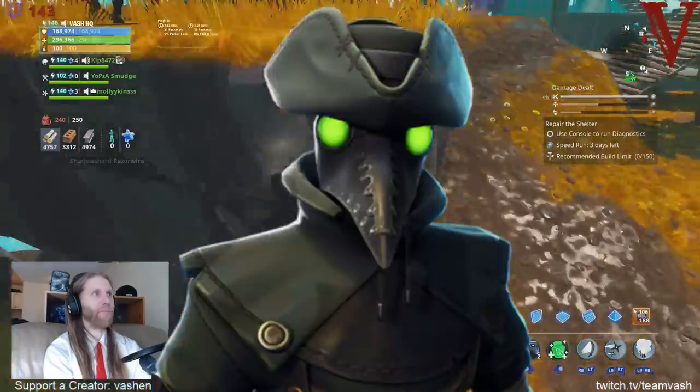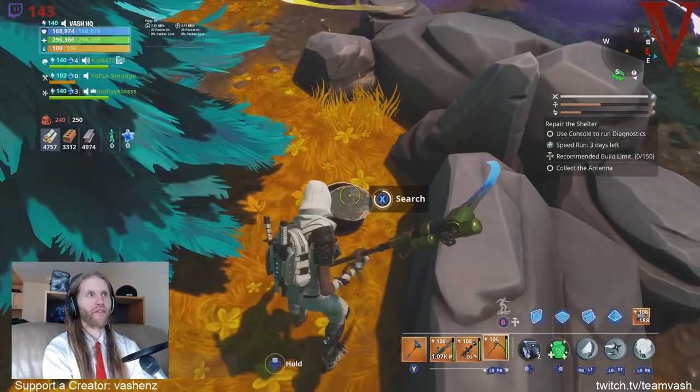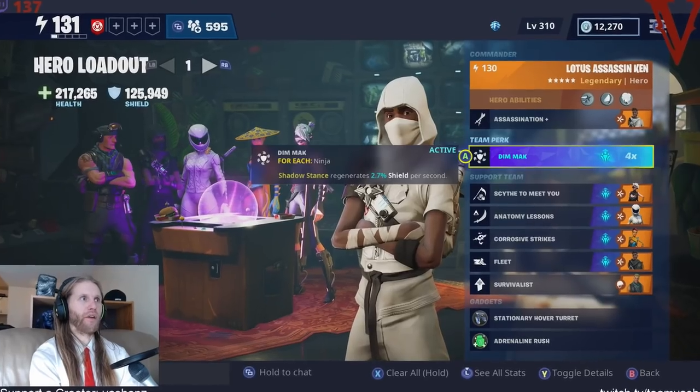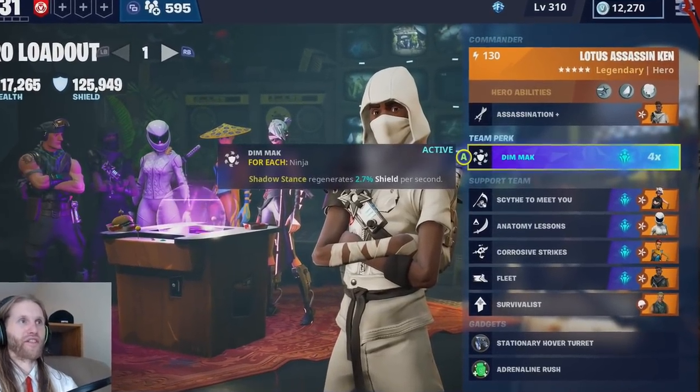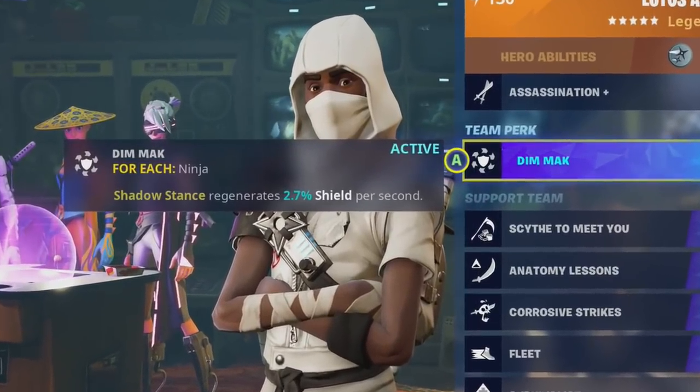You want to use Dim Mach as the team perk. If you do this, you'll pretty much be immortal and never take any damage. You'll be regenerating shields every time you kill something — just an overwhelming amount of sustain.